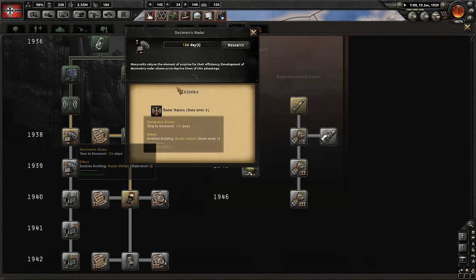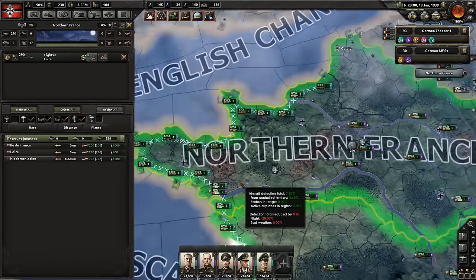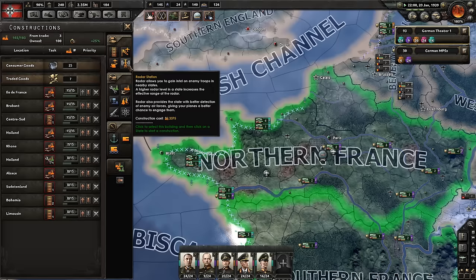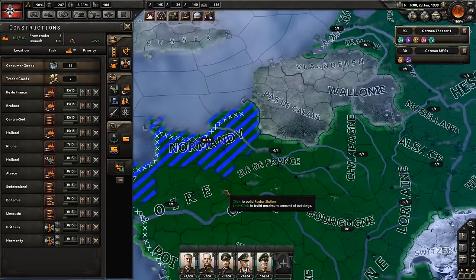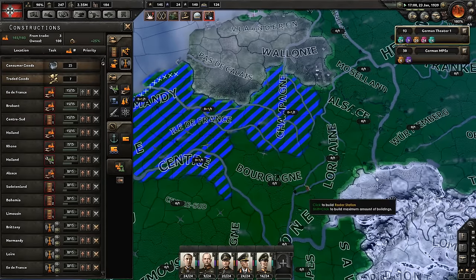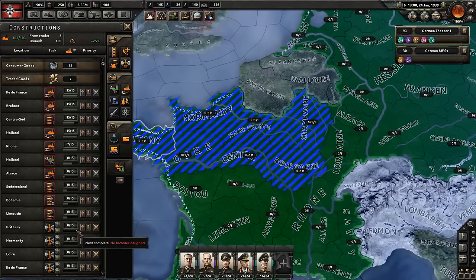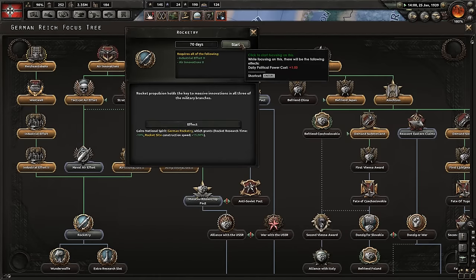Radar might be good. We can start building it in northern France. Radar stations allow us to gain intel on enemy troops in nearby states — higher level increases active range, and they give planes a better chance to engage the enemy. So we could cover northern France with radar installations. Innovations 2 — there we go, Rocketry. We wanted that. I want to get that next research slot.